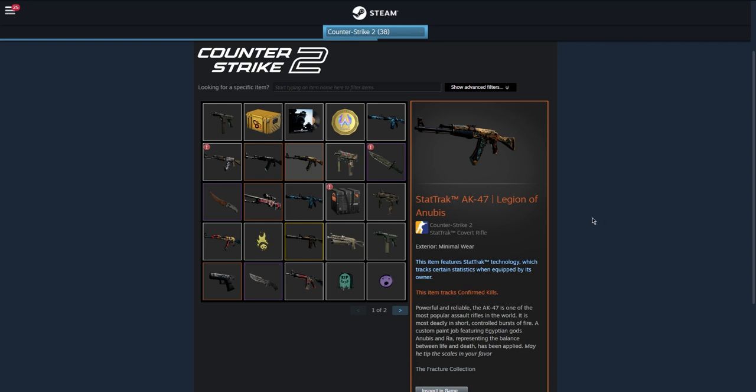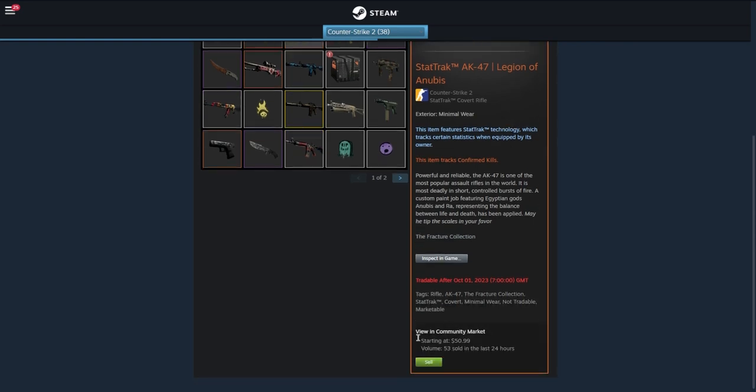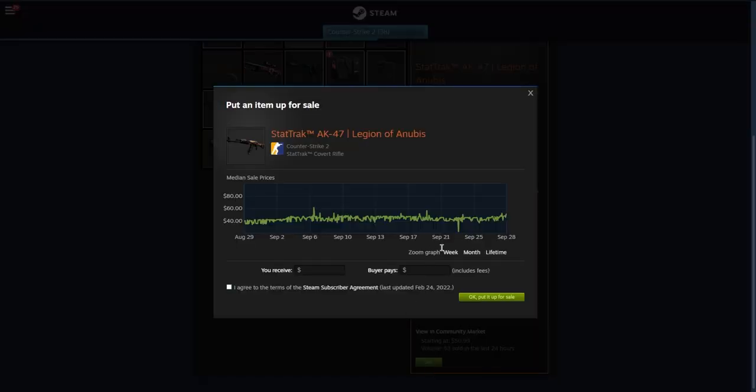As many of you may know, or maybe you've run into this problem yourself: if you have a skin in your inventory that you want to sell for money — for example, this AK — if I click sell and sell it on the community market, I can sell it for the last price it sold for, so let's do $47.46. You'll see that Steam takes a pretty big fee, turning your $47 into $41.21.